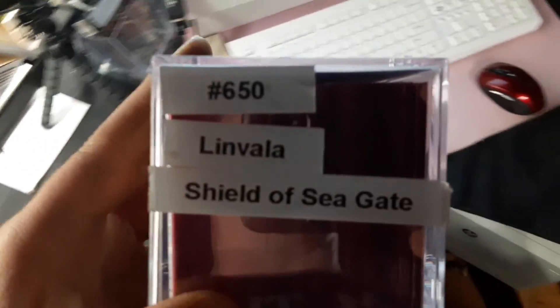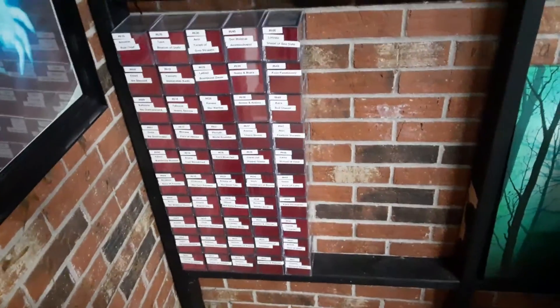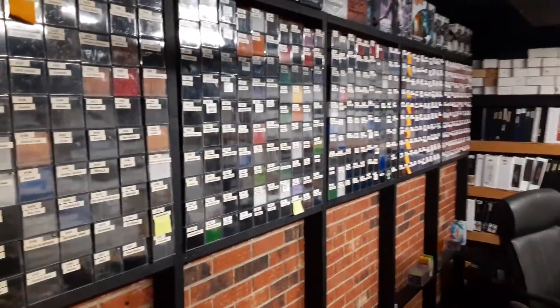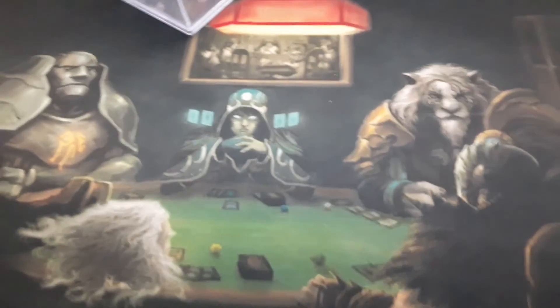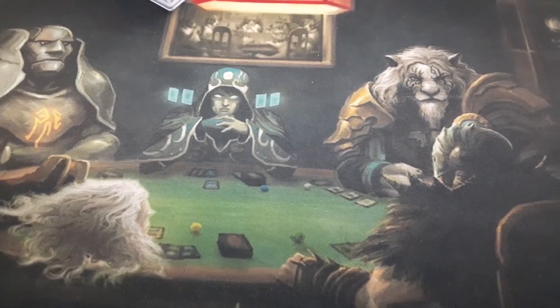So we are going to take Linvala over here to the wall, number 650, and finish a row. I like it — we're halfway done with that block. That's a bunch. Anyway, that is what I have got for today. I do appreciate y'all watching and liking. Thank you to all the patrons. Until next time, we will shuffle and cut.